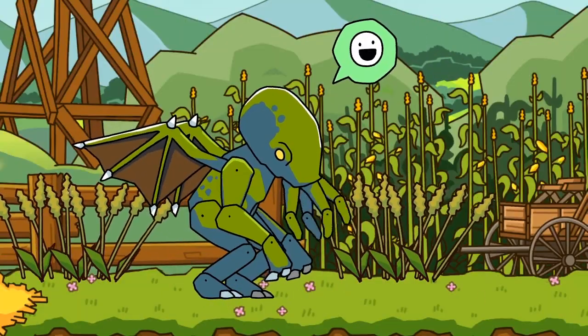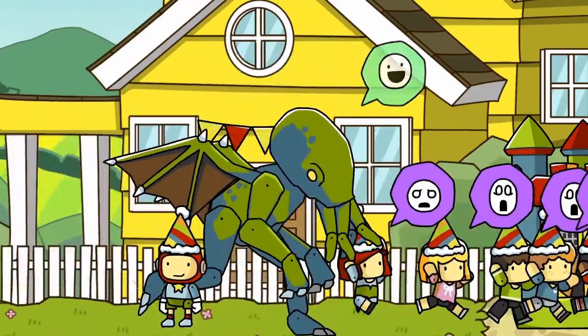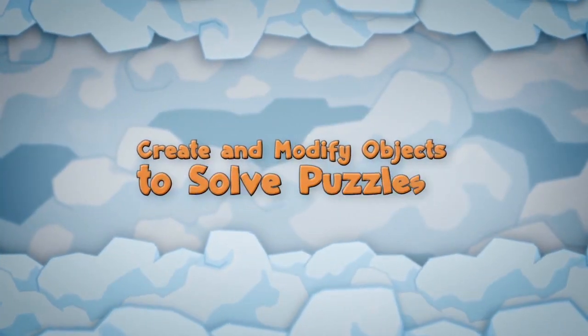Poor Cthulhu. He just wants to have a little birthday party fun. Let's see how we can help him using the object editor. We're gonna turn Cthulhu into Clownthulu.